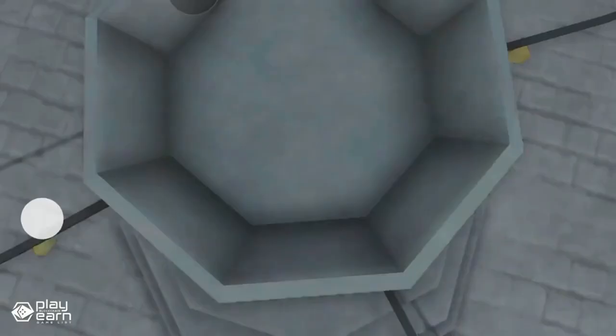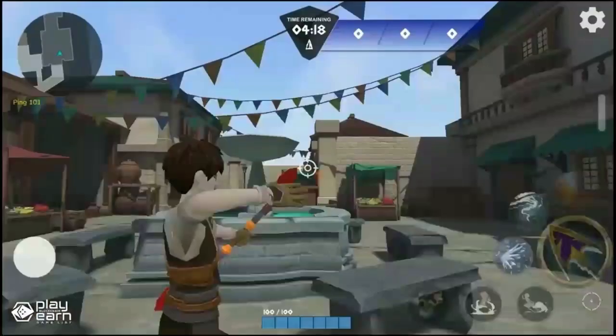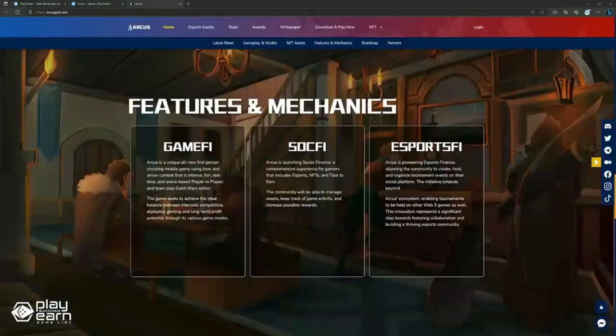Matches can take place in various maps, so players will need to maneuver well to outsmart their opponents. A few examples are Abysmal, Aetherport, Desert, Warehouse, and Death Gorge. Through the integrated Sockfire platform in Arcus, the community will be able to manage assets, keep track of game activity, and increase possible rewards.